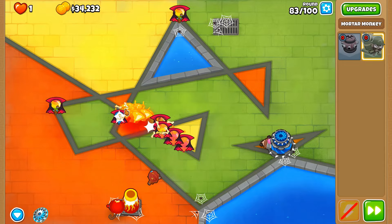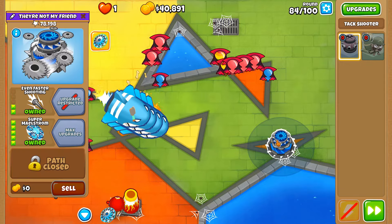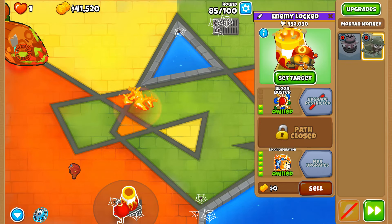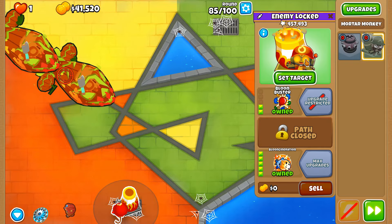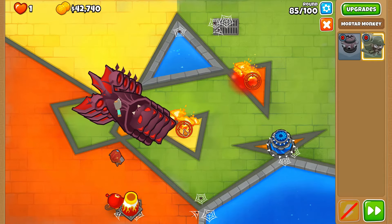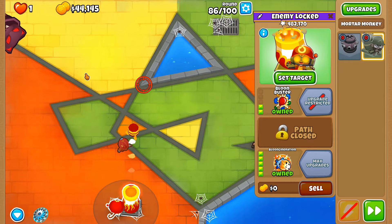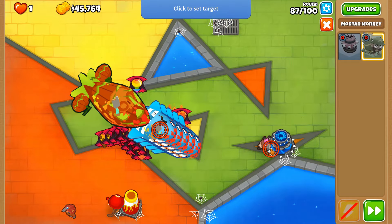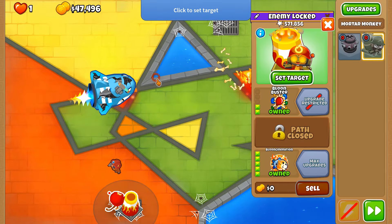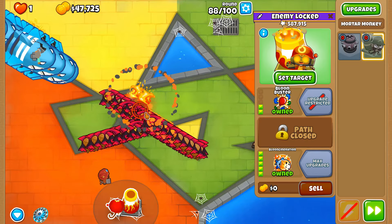Round 98 will not be the same story. Round 84 — do we have enough pierce to deal with all of this without requiring our other tower? At this point the Super Maelstrom is just vibing while the Incineration is doing all of the work. Does this look like a monkey that has any mercy in its eyes? Round 87 — twice as many ceramics to deal with. Sometimes ceramics can be scary because it feels like you're barely doing any damage, but there are just so many of them.